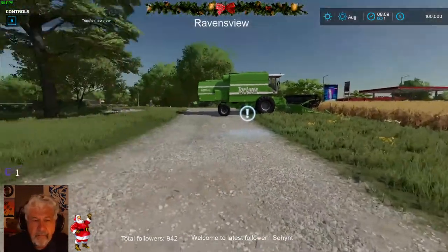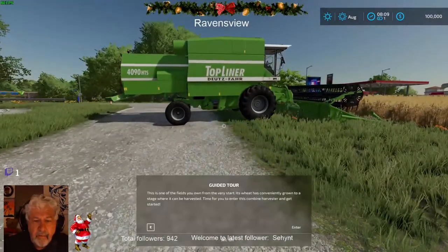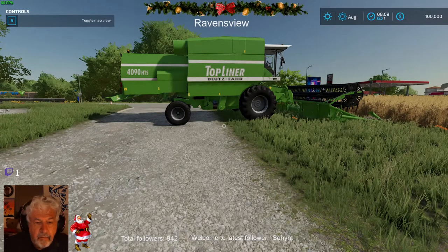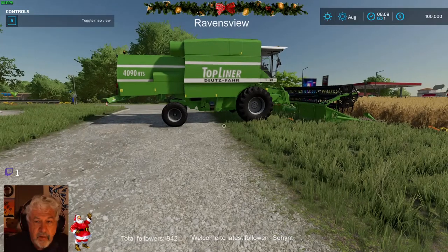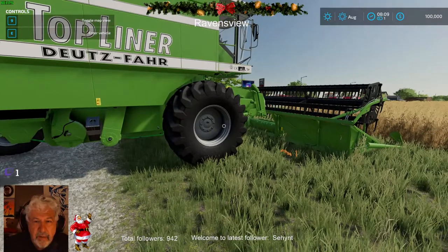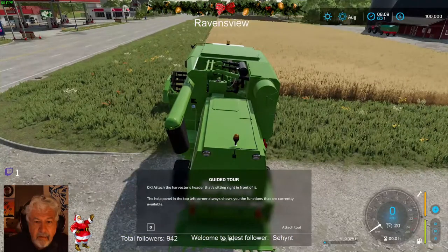I use the mouse. This is on the field you own. E to enter. E won't work because what they don't mention is you have to get up close to it. And often with combines, you have to go to the side that has the ladder. Okay, that one's good. Attach the header that's sitting in front of it — the help panel on the top left shows the functions currently available.